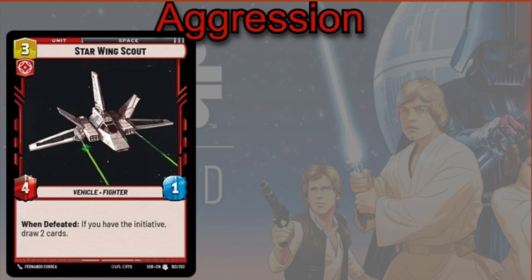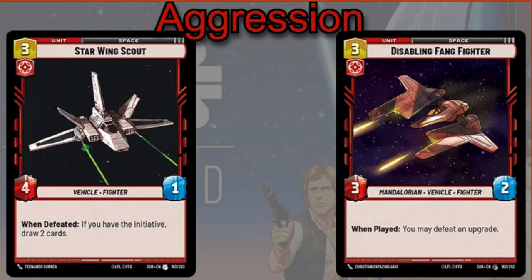You also have the Disabling Fang Fighter — three cost, three-two. When played, defeat an upgrade. A lot of times your opponent is going to have big upgrades on the field that are sort of going to disrupt you throughout the game and just be really big threats. You can use this card to shut that down and disrupt that game plan if that's what they're going for.